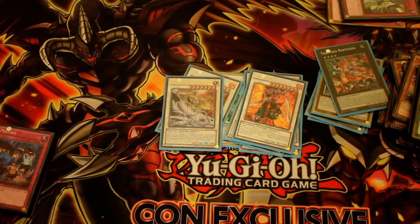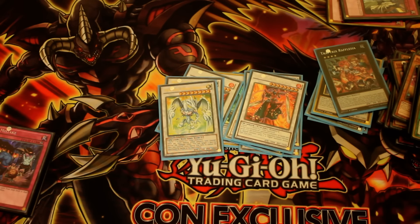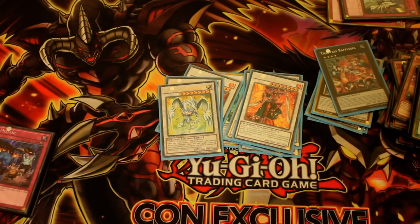Moving on — Level 8, one Crimson Blader. Ended up using that once against Infernoid, and also against Madolce, though I just used it as a beat stick there. One Stardust Spark — brilliant card actually. If you have that out with Minerva, it's a really good combo to have.